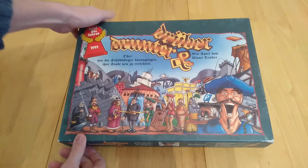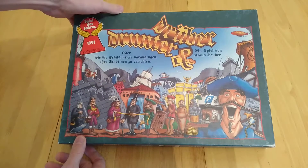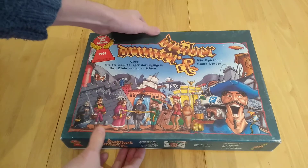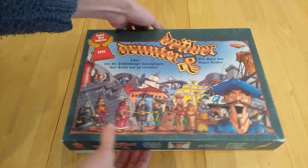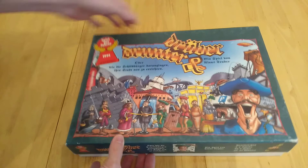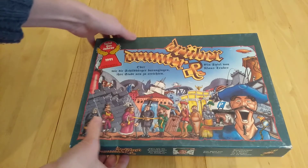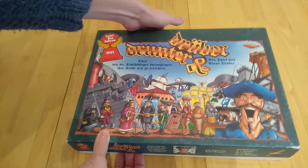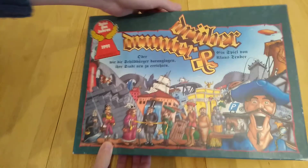Hi everyone, this is Druba and Drunta, or Drunta and Druba. It's also known as Wacky Wacky West. It's known as the game that won the Spiel des Jahres 1991, designed by Klaus Teuber, who did Catan, which also won Game of the Year in 1995. It's an award which is highly regarded in the industry for games which are highly replayable, easy to teach, easy to learn, and relatively quick to play.